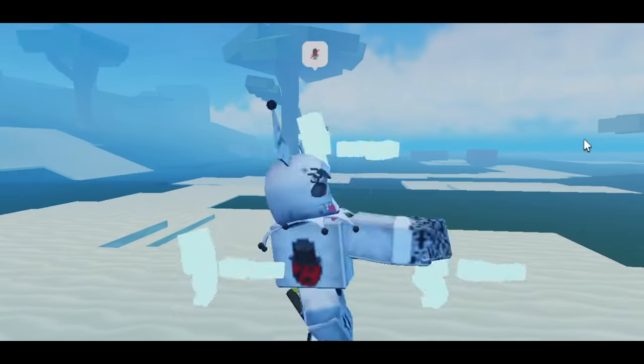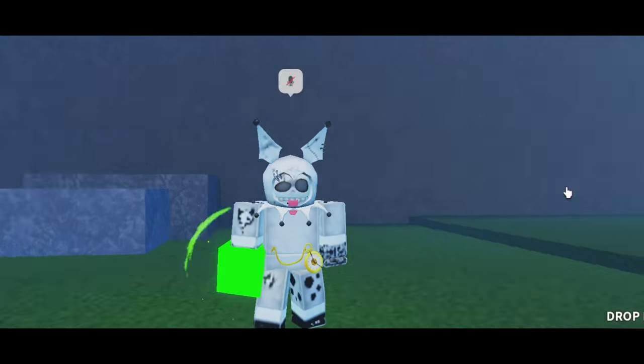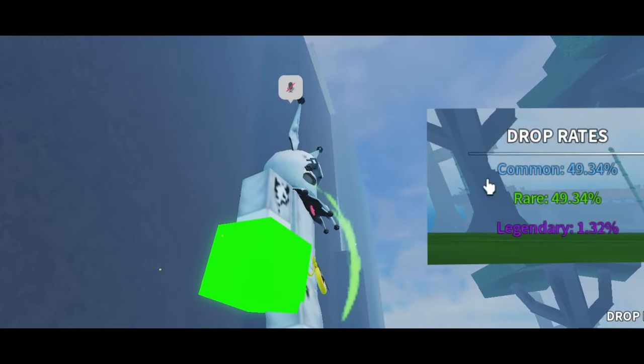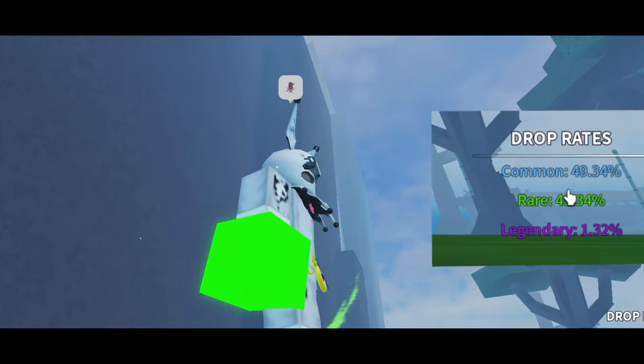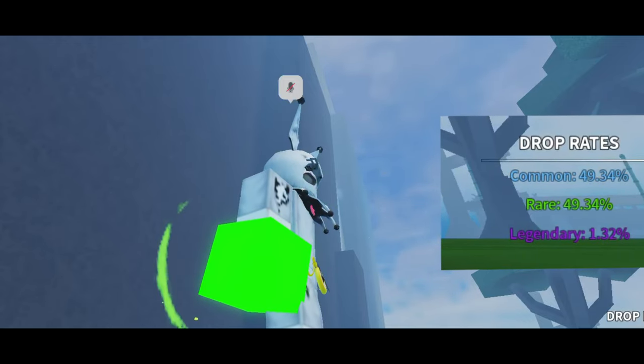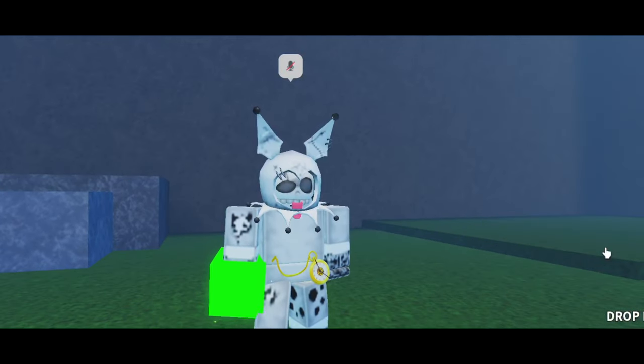What is a module? A module is a weapon crate that contains swords. The rarities are common, rare, and legendary, as shown in this cube right here. This green cube has a 49% chance to give you a common weapon, a 49% chance to give you a rare weapon, and a 1% chance to give you a legendary weapon. We all want the legendary.